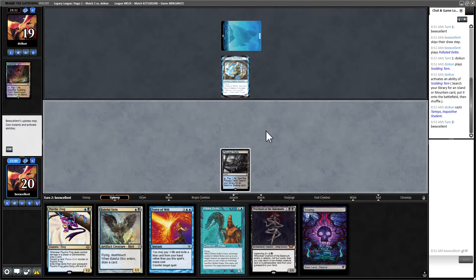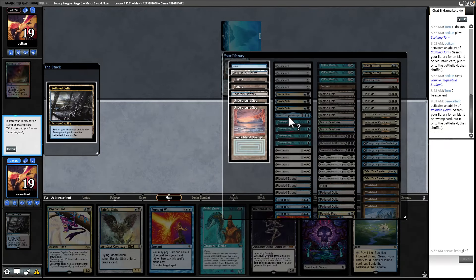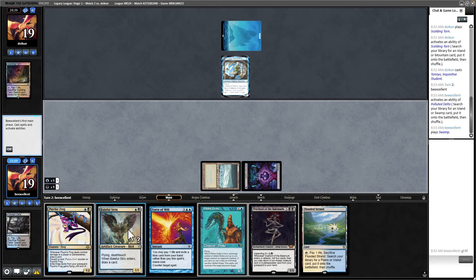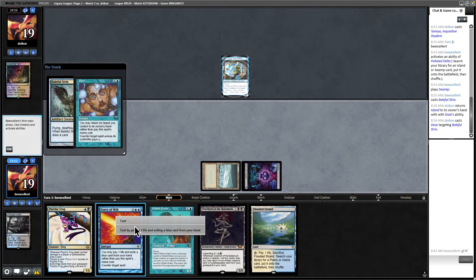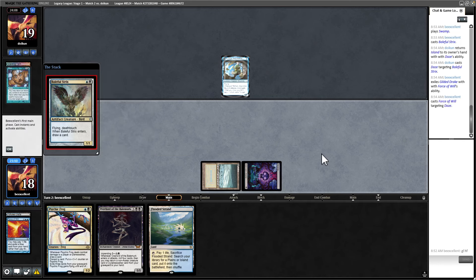I'm not going to fetch yet — I might get a Basic. I could just play on Basics. I suspect they're probably on Blue-Black Tempo. I'll get my Basic, but actually I'm thinking I'm likely to be punished if I play on basics. I'm going to go ahead and get a Tundra here. I'll just play out Strix first — this prevents them from attacking profitably. I'll Force to protect the Strix, pitching Drake. That's unfortunate, but I think it's worth it. They may have a Force of their own and I may have just put myself in the hole.